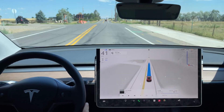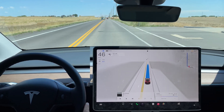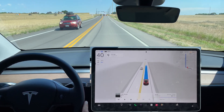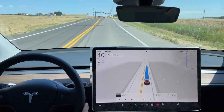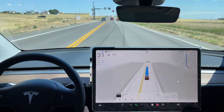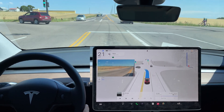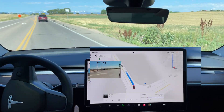A bit of a slowdown before we come up over this hill crest. A few pedestrians in the bike lane ahead — it slows down because it doesn't have space to move over. Making a left turn at the stoplight: slight slowdown going into the left-hand turn lane, no left turn signal yet, then the signal comes on. We have a green arrow so it continues through — smooth left turn, excellent job by the FSD.